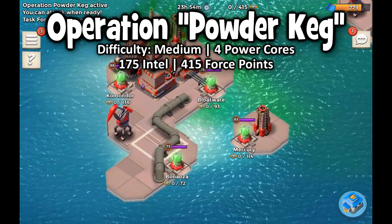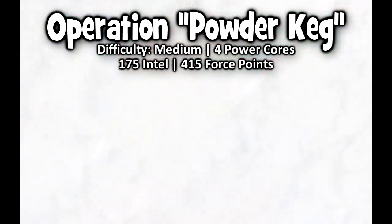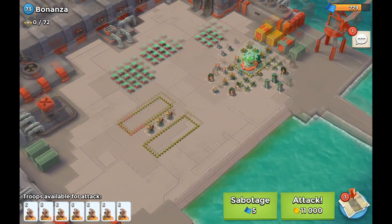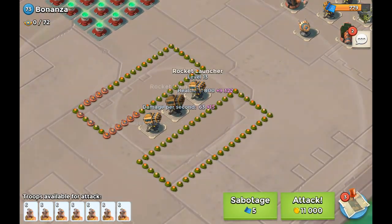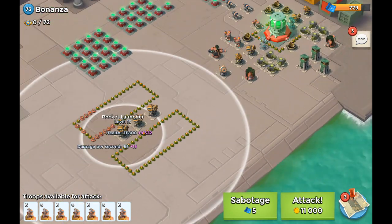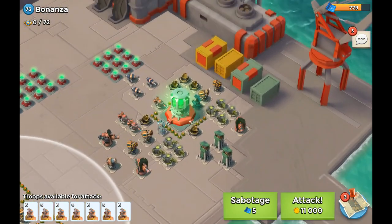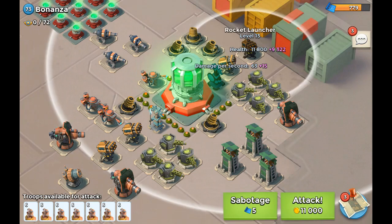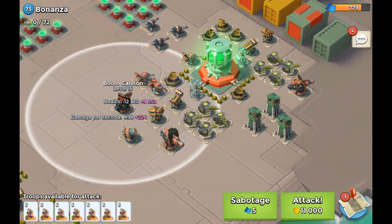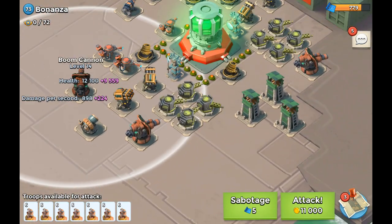Today we're having four bases once again. The first one is level 73, which is called Bonanza — I still remember that card game called Bonanza. We got four rocket launchers down here, two mortars over here, only two boom cannons — only level 14. Just kidding, they're pretty high level.